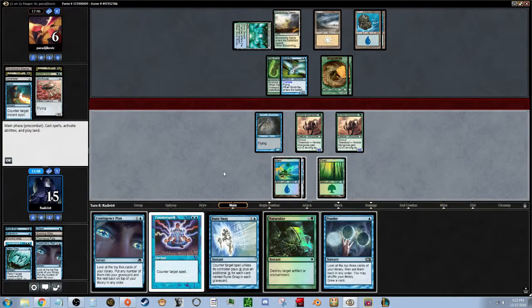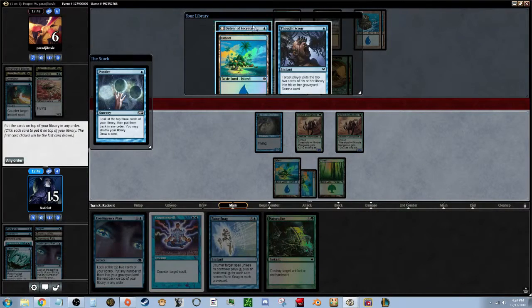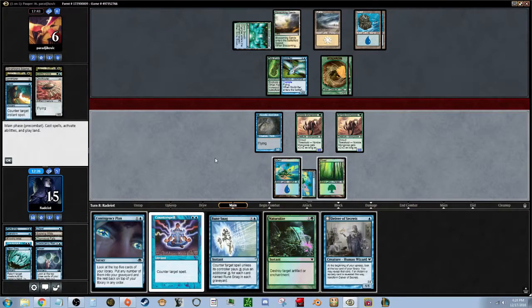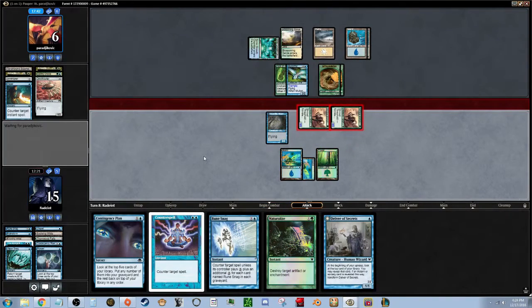He's not going to attack — he's not that dumb. He'll just block two and save his guy. Let's Ponder and take a look at what we have coming — we have another Delver of Secrets. Let's put the cards back with that on top. We'll attack with the two Mongooses, make him block, and then we just have to get through the next turn.